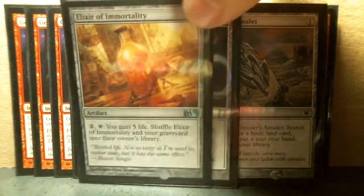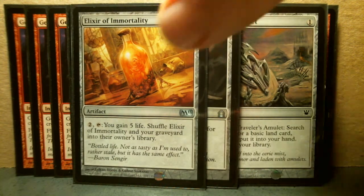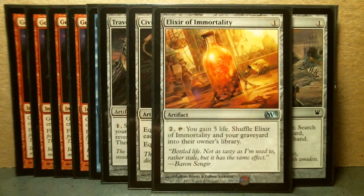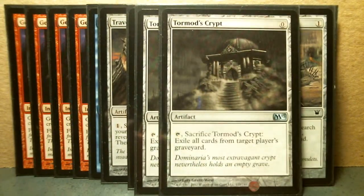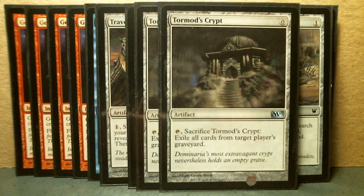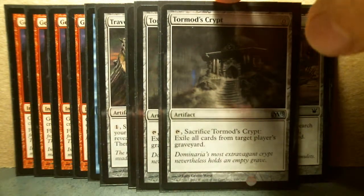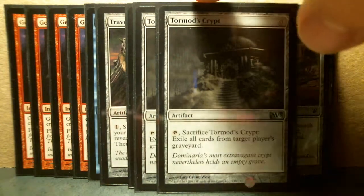Then here's Elixir of Immortality — I only have one. You get five life, and then you get to put it back into your library, so that's really nice. And I've got two Torment Script, but because I've got so much flashback, even though I love this card, I don't really think it fits in this build. It just doesn't. But I still wanted to show it. I'm still keeping it as part of the build if I decide to take out all flashback cards.